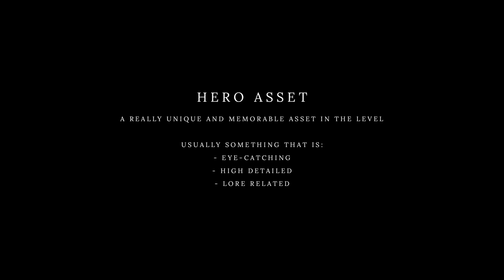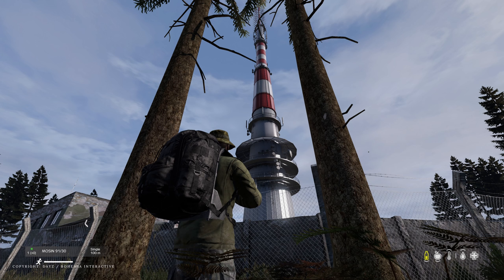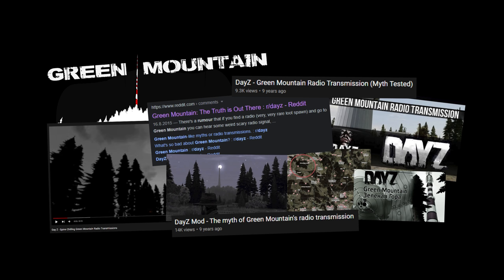The last thing I want to talk about regarding level design is Hero Asset. The term Hero Asset has many purposes in game development, but when it comes to level design, it usually means something that is really unique and memorable in the level. Like for example in The Last of Us, when you entered this space, you encounter such a memorable vision that this part of the level will remain in your memory for a long time. Without that helicopter crash, this part of the level would be just another desaturated space and easy to forget. Another example would be something like Green Mountain and its radio tower in DayZ. This tower is definitely a point of interest and a big landmark, but it's also a Hero Asset — it is surrounded by a lot of different mysteries and rumors that add interest and depth to the game world.